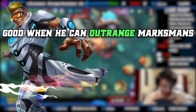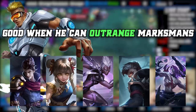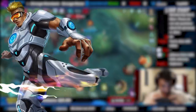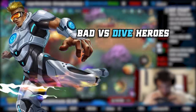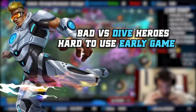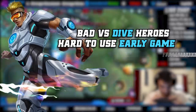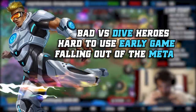Moving on to Bruno — he's best against marksmen he can outrange and burst, such as Claude, Wan Wan, Granger, and Moskov. He isn't bad against assassins, just not particularly strong against them either. If you want to be passive against heavy dive compositions, Bruno could replace Moskov. However, he is slowly falling out of the meta, so be aware of that when picking him.